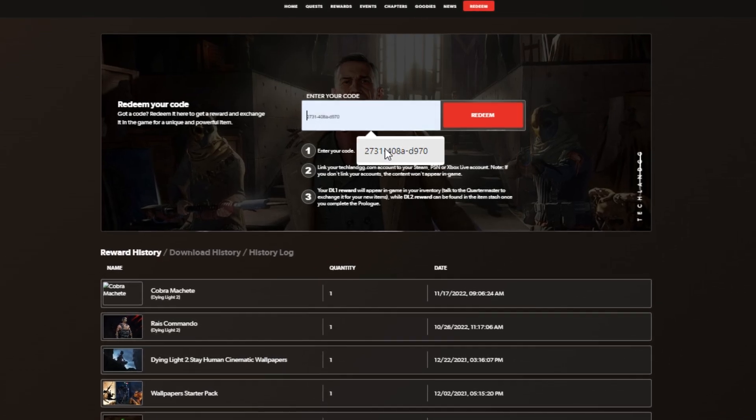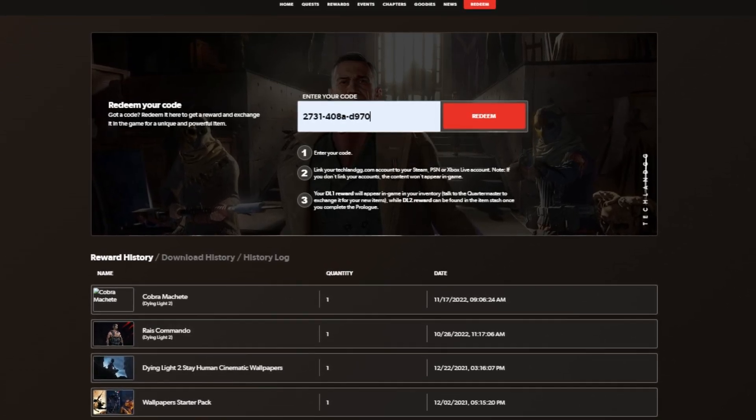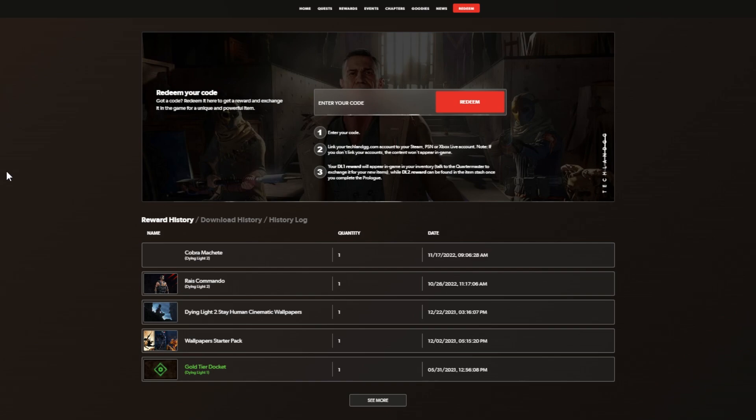But after you get your account connected and all that situated, take the code over to the redeem tab. Enter it, redeem, and then it'll appear in the reward history. And boom, that's what you gotta do.